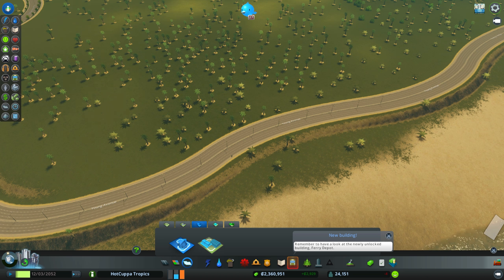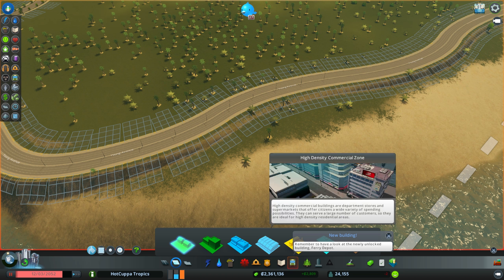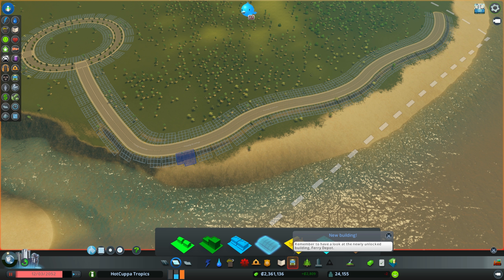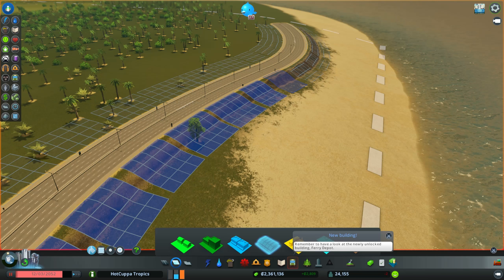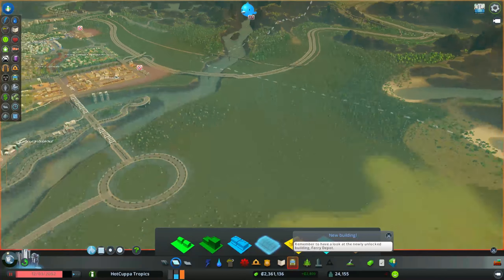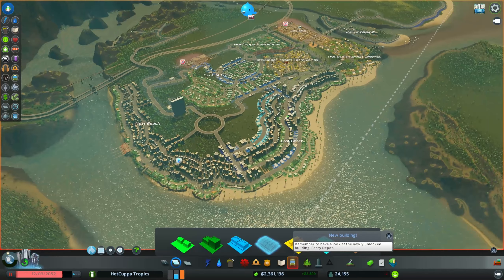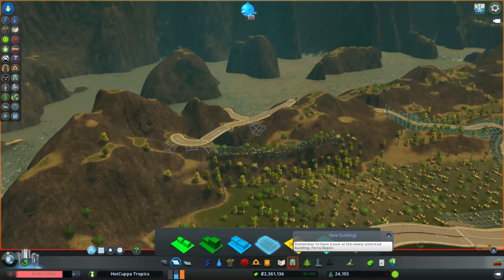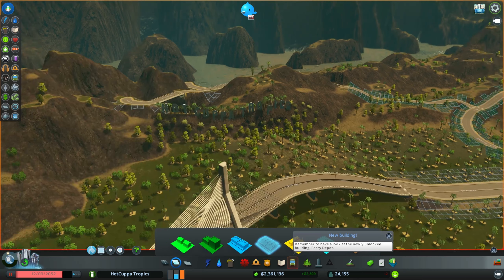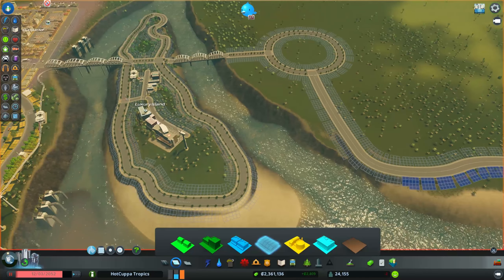Let's pause the game and put our high-density commercial zones down, running all the way along the beach — bang bang bang — this is going to be the beach commercial strip! Now, each island on our map should have a name. This center island is the city of Hot Cuppa Tropics. The area over here is kind of the Hollywood area where all the rich people will live — that's the Luxury Island district, and we'll be working on it over the next few episodes.